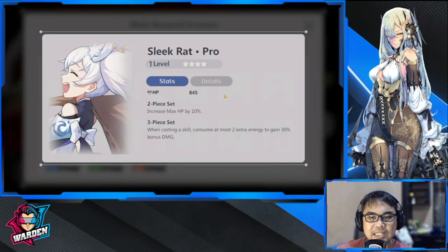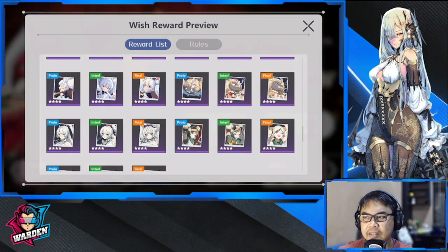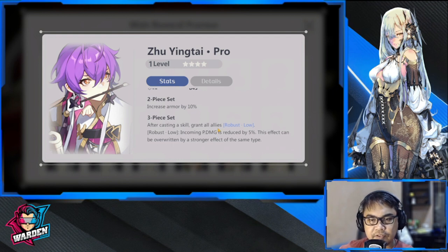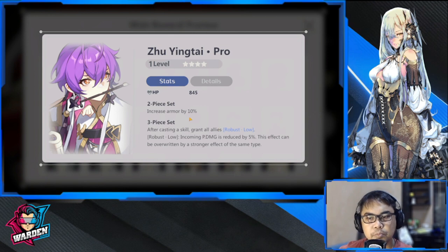Next up is Sleek Rat — either front or back, for low-cost damage skills. Applicable to all: guardian, hoplite, assassin, ranger, caster, and aduitrix. When casting a skill, consume at most two extra energy to gain 30% damage bonus. The damage bonus of 30% is solid for low-cost skills. Next is Zoo Ying Tai — increase armor by 10, and after casting a skill gives damage reduction. Mostly used by frontline AD characters: guardian or hoplite.